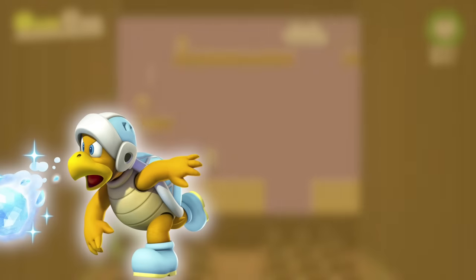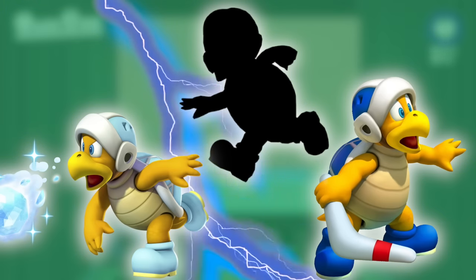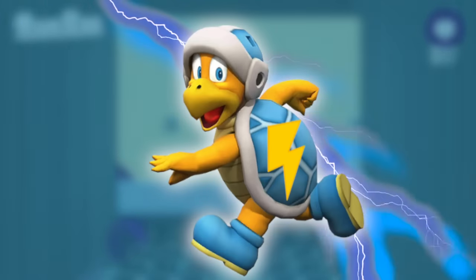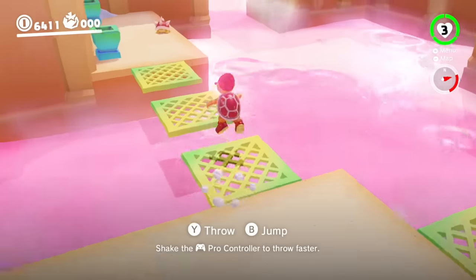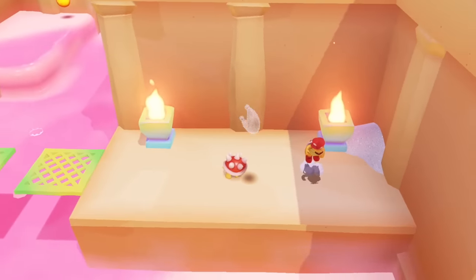Next up, we have the Ice Bro, Boomerang Bro, and Electric Bro. The Boomerang and Ice Bro are kind of self-explanatory, and I think the Electric Bro could be like the Fire Bro from Mario Odyssey, but if you hit someone with a ball of electricity, that attack can chain and hit multiple enemies.